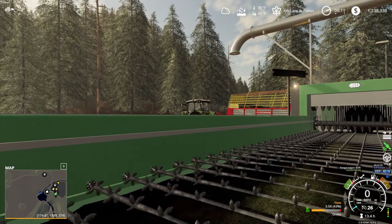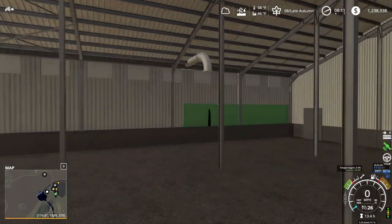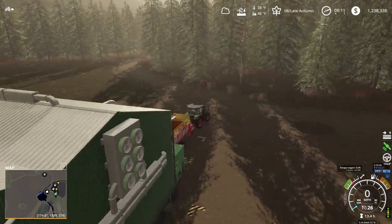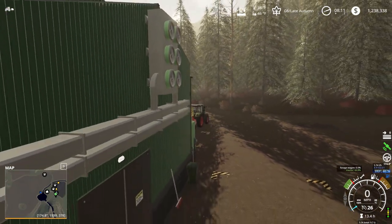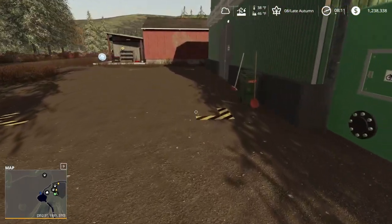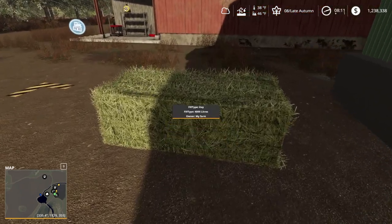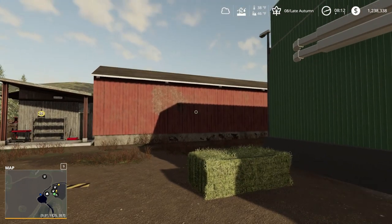The animations are cool, especially for the bale input — I think that's pretty cool. You can look inside the building but there's nothing there — it's magic. I do wish the fans put out some steam or something, but the fans do turn, which is neat. Let's see what kind of bale we get — we can spawn a pallet, and it gives square bales.